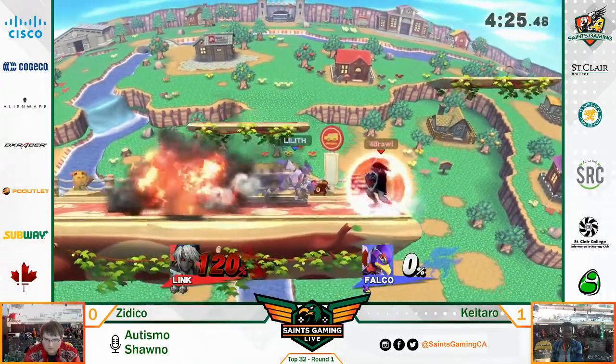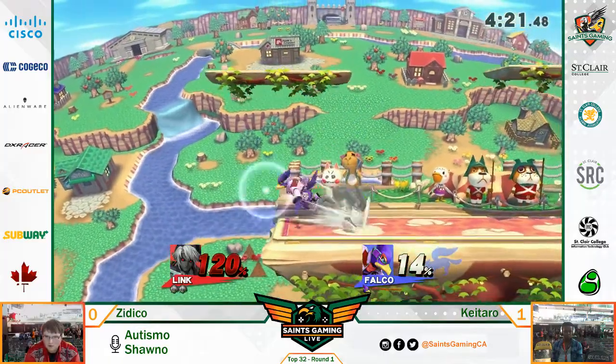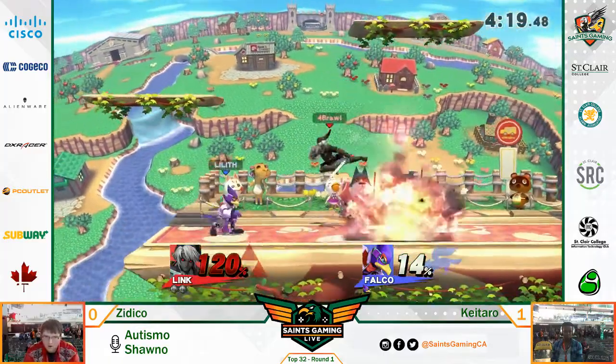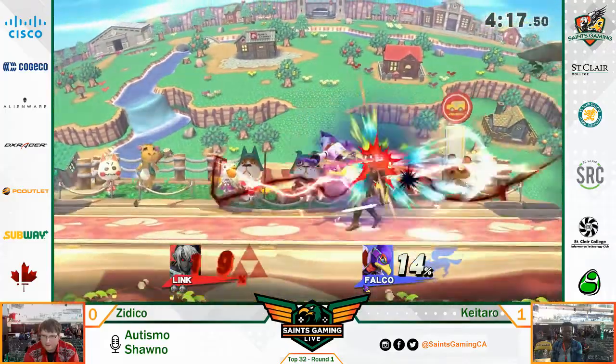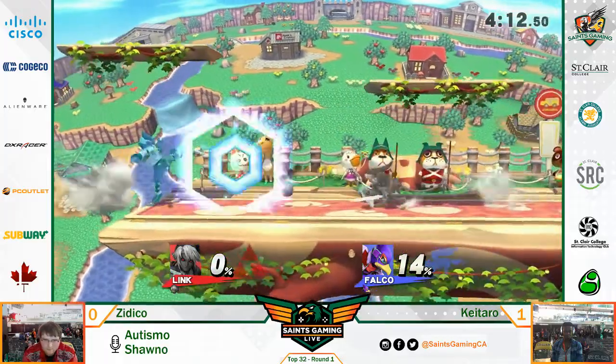Now Link gets that first stock off Falco - he's still got a little bit of high damage here, going into the lead for the first time in this set. We'll see what he does with it. Spoke too soon - evening up the stocks here. Very close game.